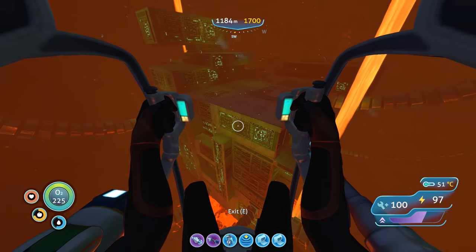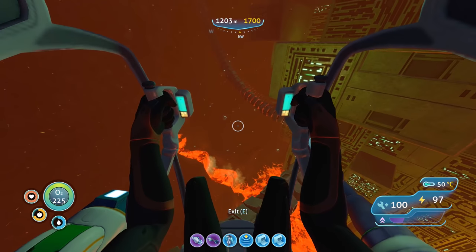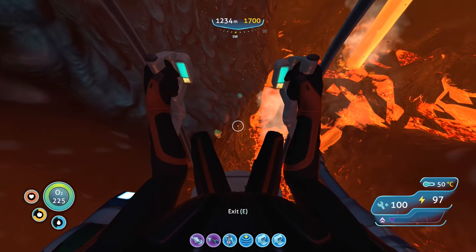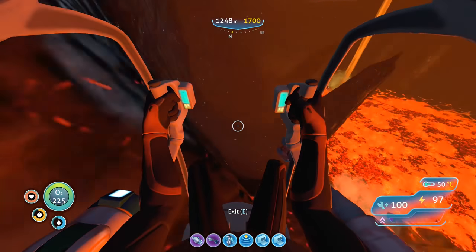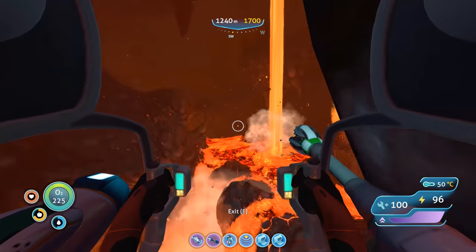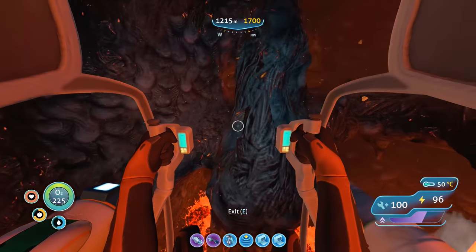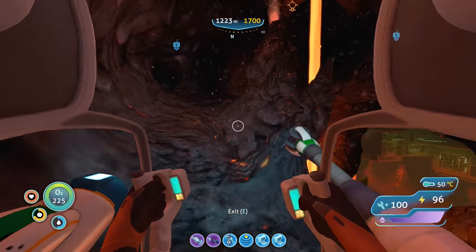There's some kyanite right there. Let's try and find our way out of here. I remember the lava fall — let's go over here where our way out is. If we find any silver let's definitely mine some of it. I think we saw some silver here somewhere. If we find silver and gold we can make ion batteries for the prawn suit and Cyclops.